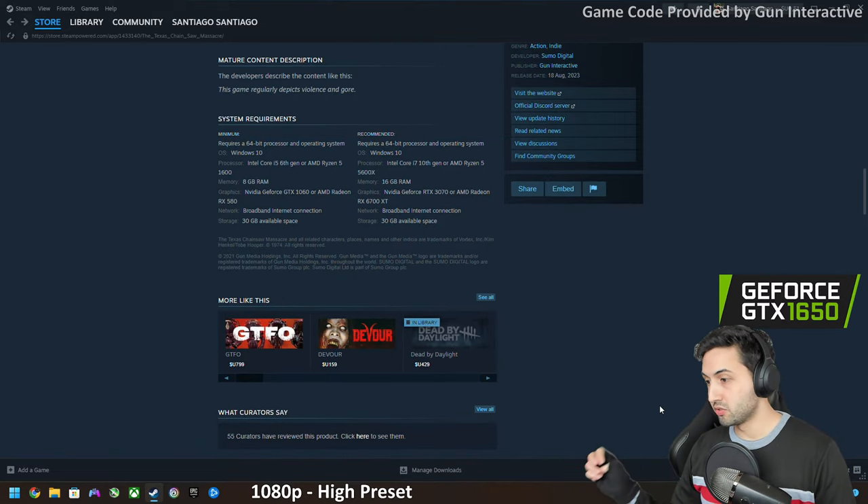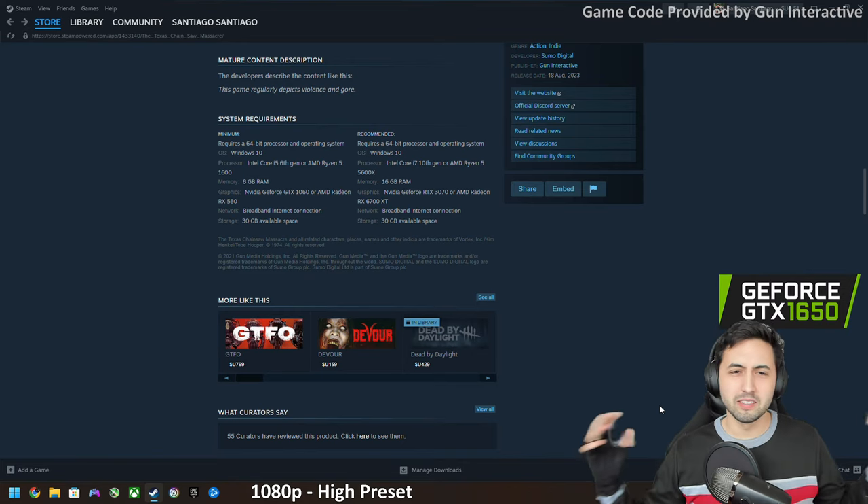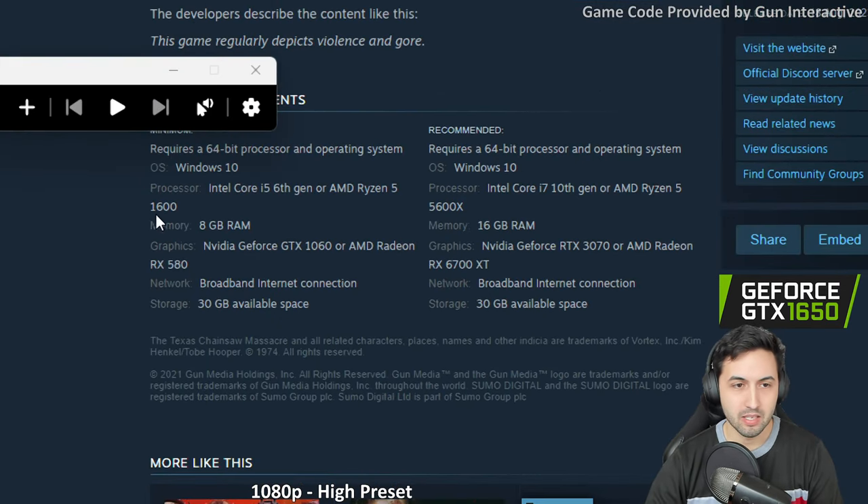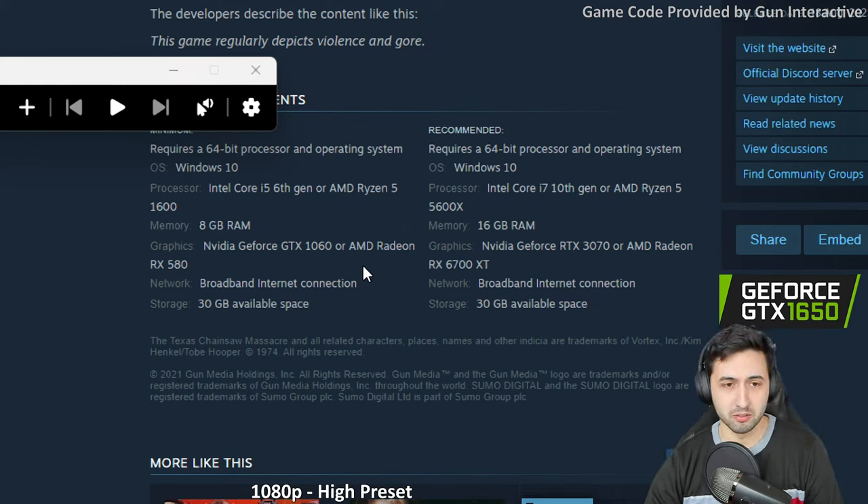It uses UE4 so these GPUs can run it well. It's interesting — it's been a while since the minimum requirements have been a GTX 1060 and an RX 580, so that's pretty cool. The minimum CPU is an i5 6th gen or a Ryzen 5 1600, which is funny because that i5 is 4 cores, 4 threads. Remember those days?